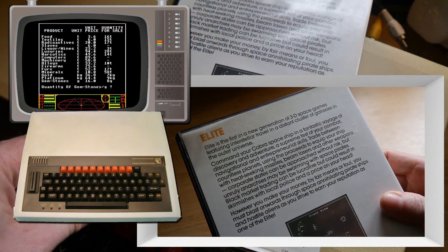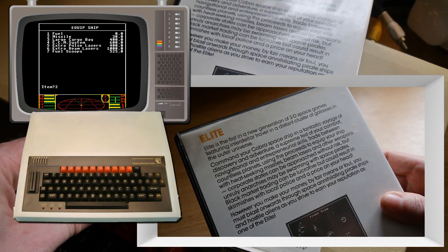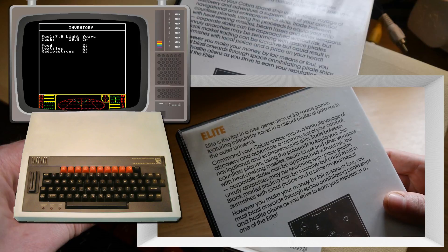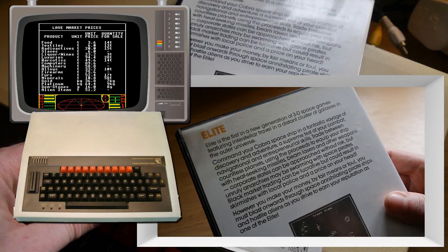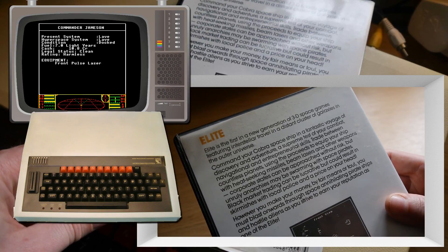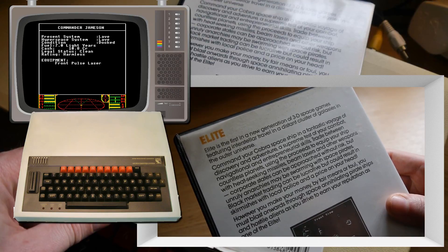Elite is the first in a new generation of 3D space games featuring interstellar travel in a distant cluster of galaxies in the outer universe. Command your Cobra spaceship in a fantastic voyage of discovery and adventure — a supreme test of your combat, navigational and entrepreneurial skills. Trade between countless planets using the proceeds to equip your ship with heat seeking missiles, beam lasers and other weapons.